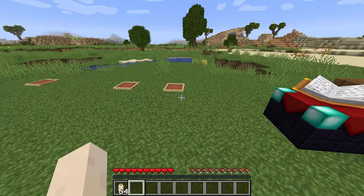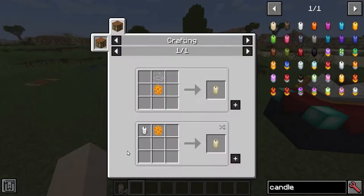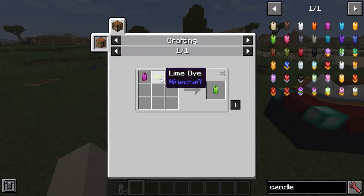One of the things you'll probably notice most about this mod is there's a bunch of different types of candle. You make the regular candle simply with some string and some honeycomb, and then you can dye it to whatever colour you want with some dye.